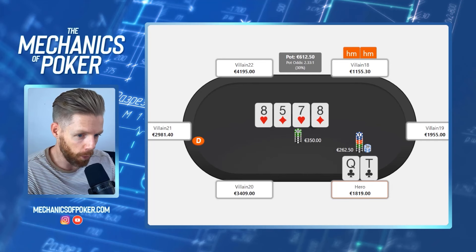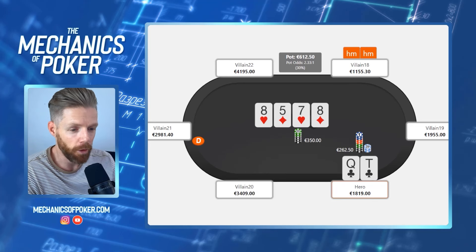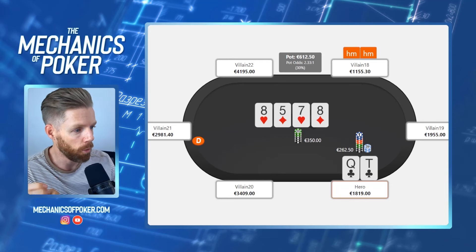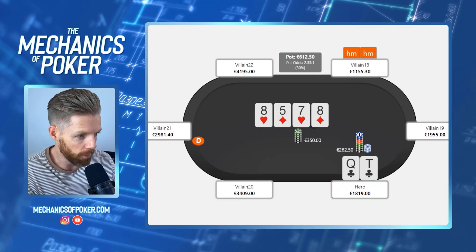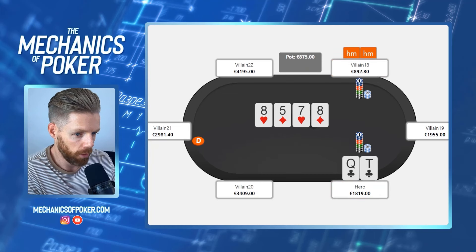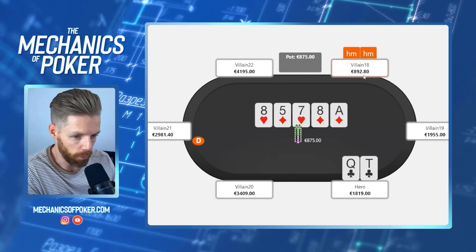This is something you have to consider when playing versus recreational players. Say he has nine-ten here or queen-six — he's very likely to call. He could fold pocket deuces and call with nine-ten or queen-six. In general I like having high cards; for example ace-four of clubs would be a perfect hand to barrel and often check back river. The river is the ace of diamonds and he decides to check.